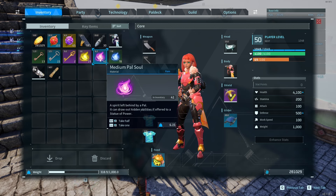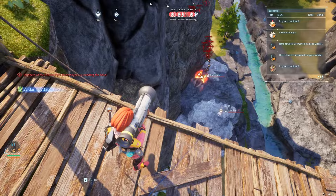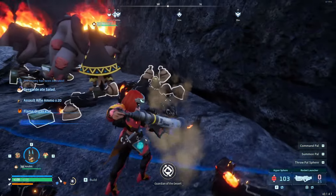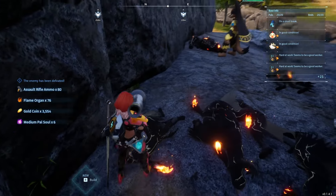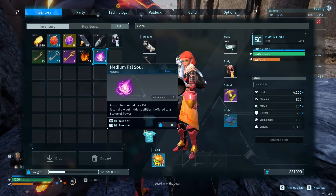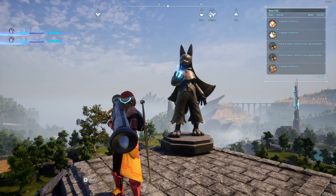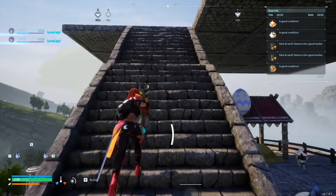Now for the medium pal souls — they're a little more difficult to get, but you can still farm them at your base. Usually what I do is equip a rocket launcher when I get raided and just rocket launch the raiders. They usually drop about six to ten medium pal souls. Since they're quite difficult to get from butchering, it's not really worth it. I believe you can butcher a Hell Zephyr but it's only a 30% chance, so definitely not worth it.